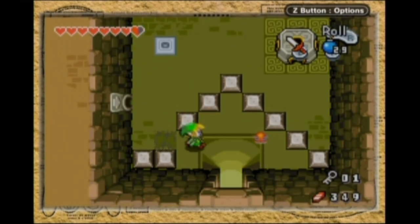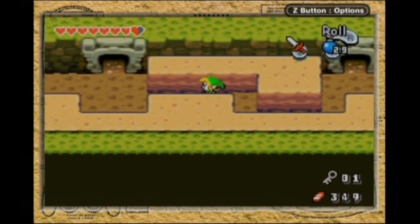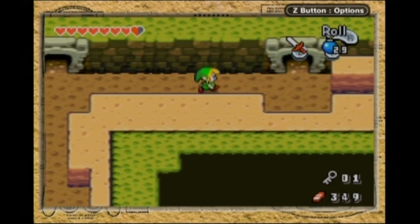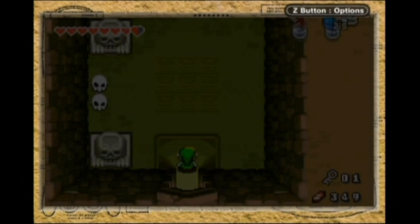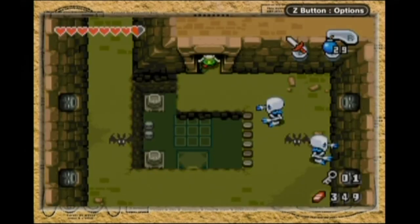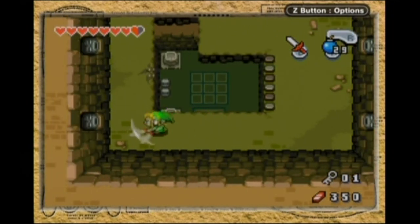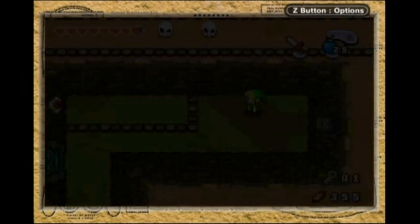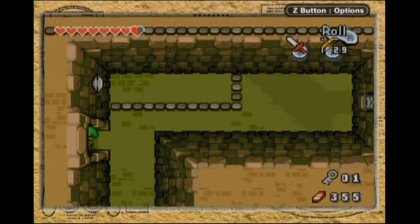There we go! There seems to be a large rupee back there — I want it. You have the two areas on the left and right of the center area, and you get two keys to sort of make your way through. This I do remember. We're going to have a nice little bow and arrow to the eye puzzle. I used to be an adventurer like you. Then I took an arrow to the eye. Holy fuck that hurt!